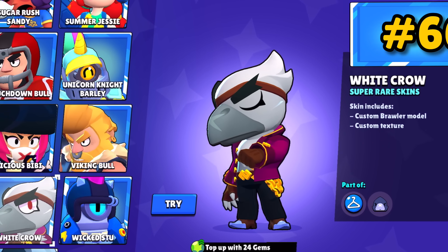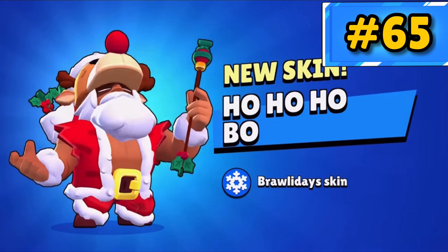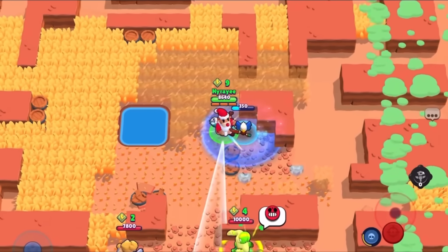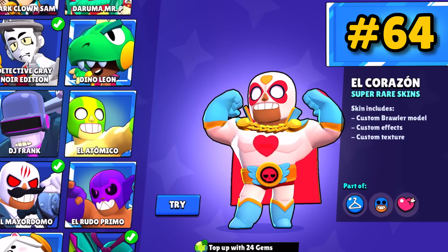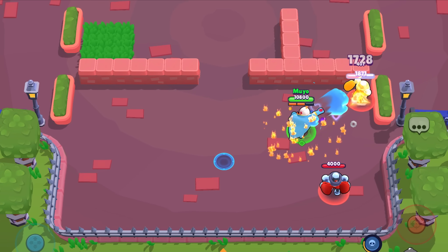White Crow is literally just Crow but white — nothing special, but not too bad. Ho Ho Ho Bo really fits Bo: he becomes Santa Claus, shooting something and dropping presents with his super. It's pretty solid but he has better skins. El Corazon gets some pretty cool effects — when punching enemies a heart appears, and jumping is fun. It's pretty solid.